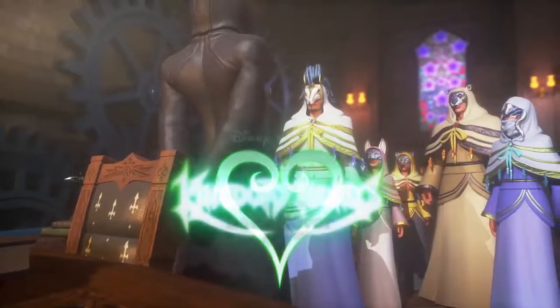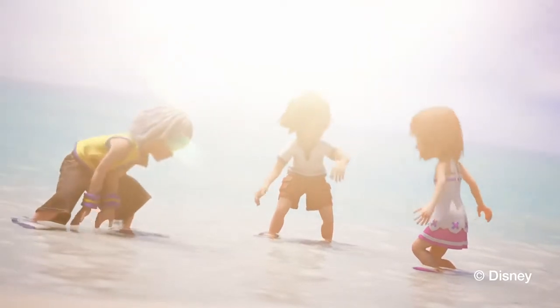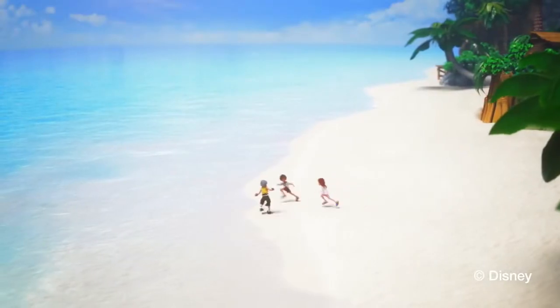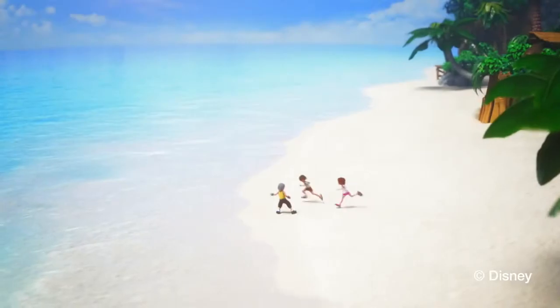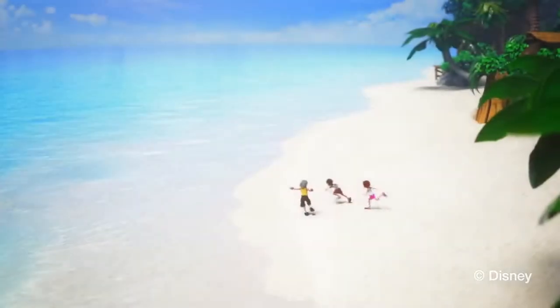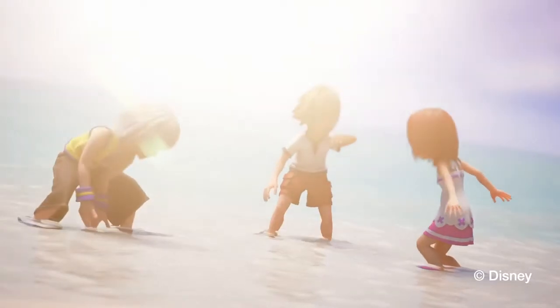To begin with we see Sora, Kairi and Riku — that's young Sora, Kairi and Riku — playing on Destiny Islands. I really like this scene; for the first time you get to see Destiny Islands in the new engine Square is working in, and it looks amazing. When they go to play in the ocean you get to see these lighting effects which are just pure gold. The reason they are in their childhood right here is because Kingdom Hearts 2 takes place ten years before Sora starts on his journey in Kingdom Hearts 1.